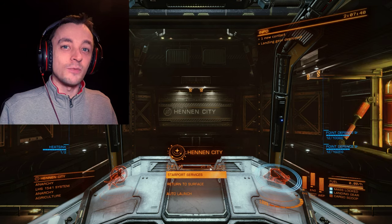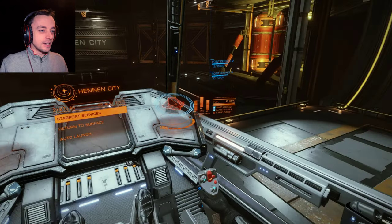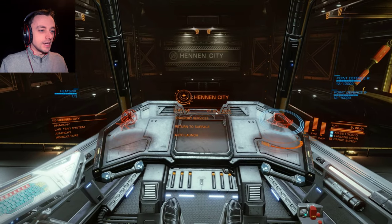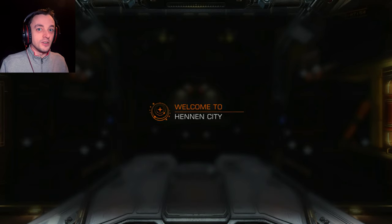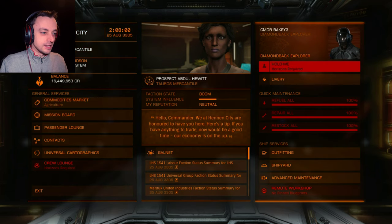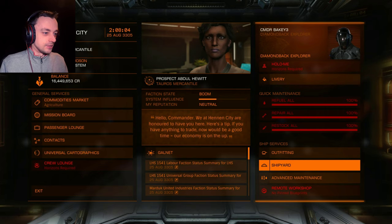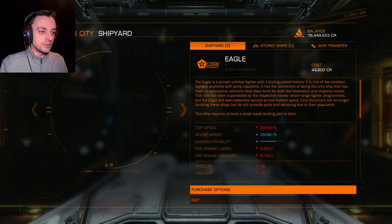Hello there, I'm AJPuzzleFroat and welcome back to Elite Dangerous, where we are sitting here in our Diamondback Explorer and it's time to move on to the next ship. I was helpfully moved over to this particular station by Zalex to purchase a new ship. I'm so excited.